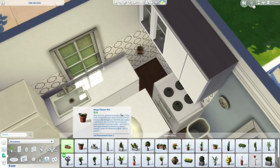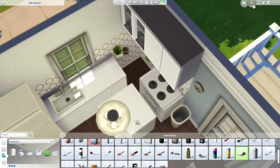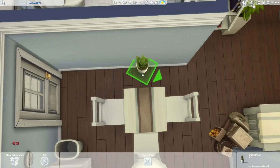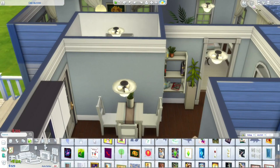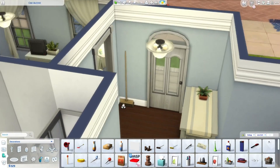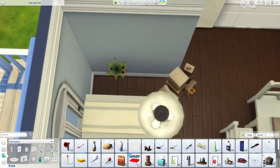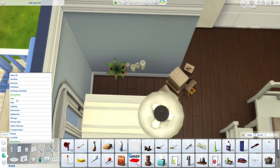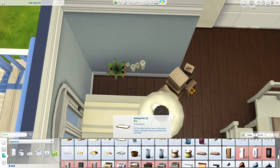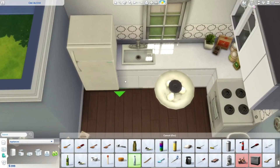I changed the placement of the art easel and the bookshelf. The art easel ended up in the hallway and the bookshelf in the living room, because my Sim couldn't even get to the bedroom with the easel blocking the way. I also had to move the trash can because my Sim couldn't access it. There were a few other small changes. In the screenshots you can see the final version that's up on the gallery.